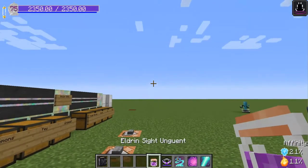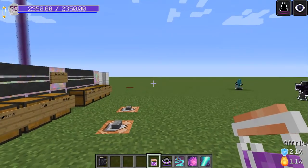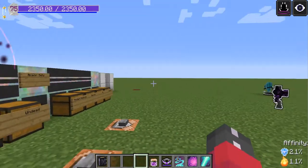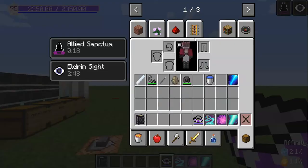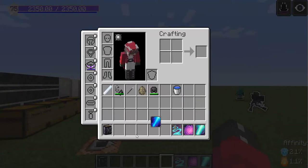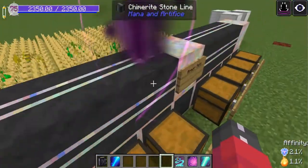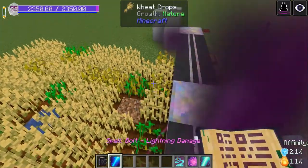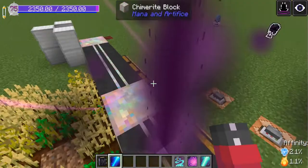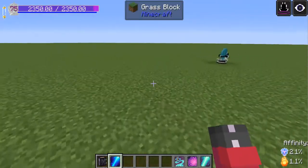The first item we have is the Eldrin Sight Energent. It will make it so you can see Eldrin Wellsprings and get the glowing effect to nearby entities. The Bracelet of Eldrin Power will reduce the mana cost of various spells, and you put it on your Bracelet Curio slot. If we look at the mana cost of this spell, it becomes reduced the closer we are to that Eldrin Wellspring, all the way down to 210, then 110.